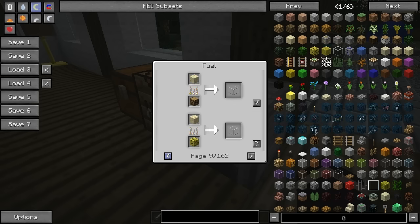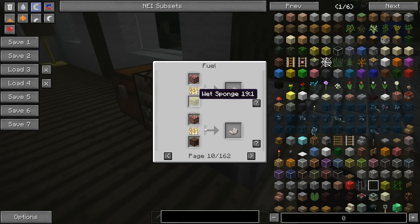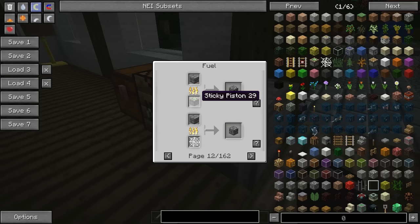And here's where it doesn't make a little bit of sense - a wet sponge can actually be used as fuel, which doesn't make sense. I mean, if you put gasoline on anything it will catch on fire, so maybe that's it. You can use a note block if you have a couple lying around. You can use all forms of rails - detector rails, power rails, and normal rails. You can use sticky pistons and cobweb.